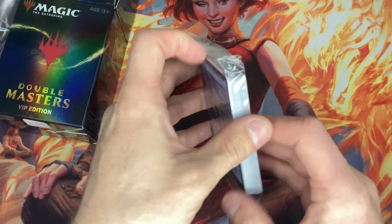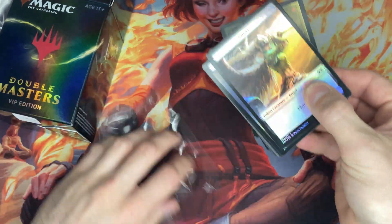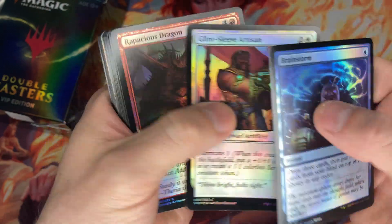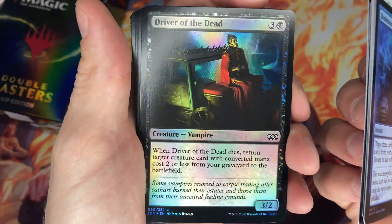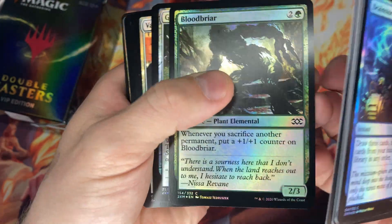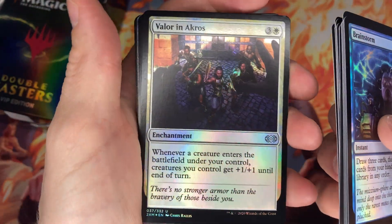Here it is — we're going to open every one just because we don't have many. We got a Brainstorm. We're going to take our time because I want to enjoy every moment of this VIP — I want to hit the jackpot, that's why. Nice, Crop Rotation.